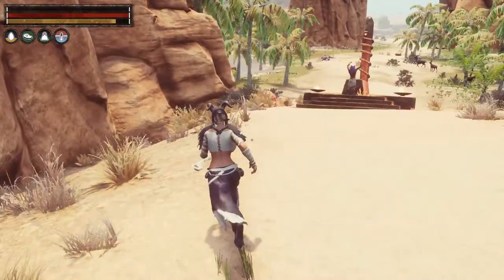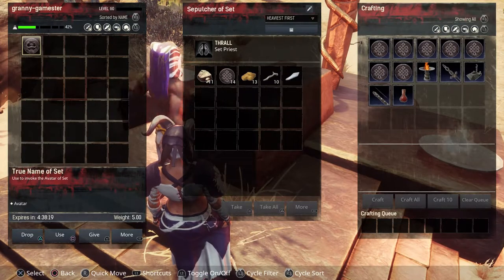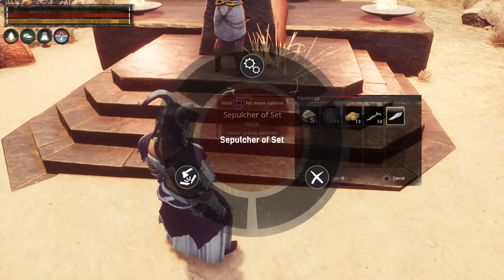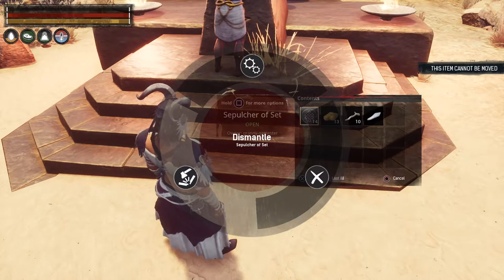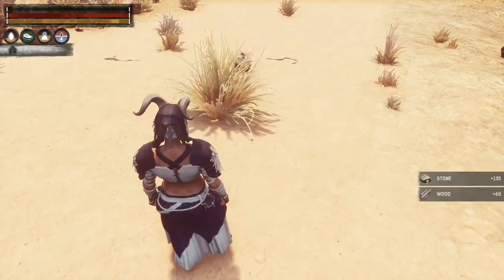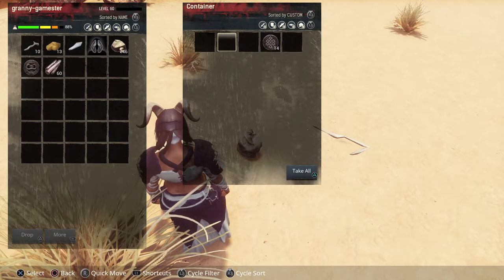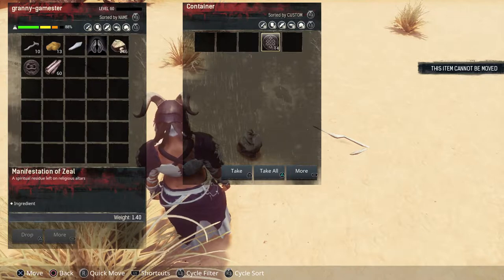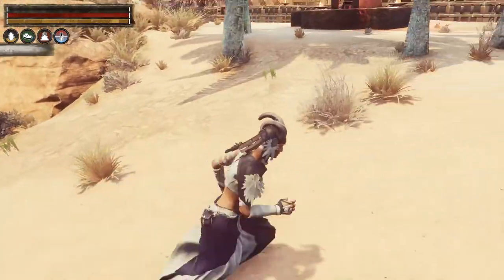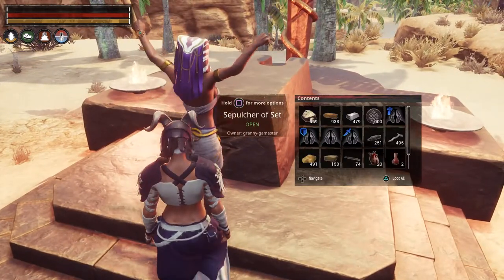The next thing about these religions and altars is that you cannot pick them up. I put this one here for demonstration purposes — I do have some items and a priest on it. If I wanted to move this I'd have to destroy it. When you destroy it, you'll get a little bag with all your goodies and you can pick up everything that was on the altar including your priest, but you are going to lose all of your manifestations of zeal. So when you're choosing a spot to put your altar down, make sure it's where you want it.